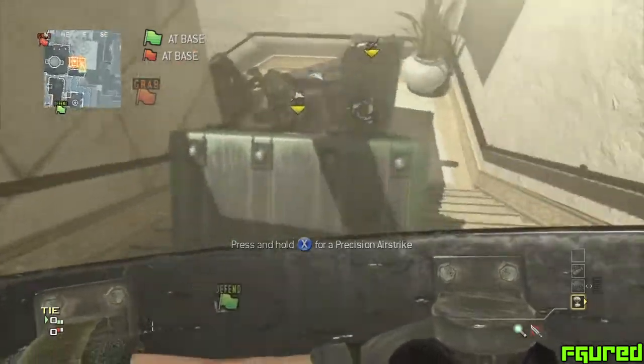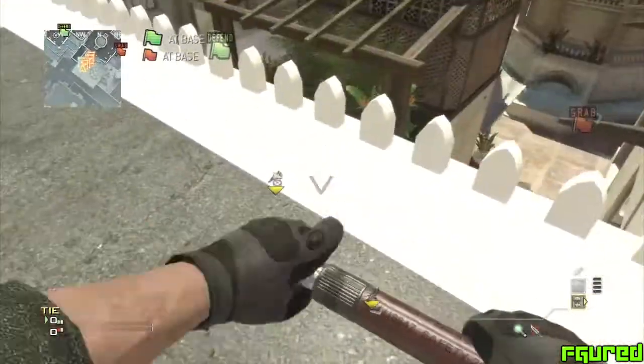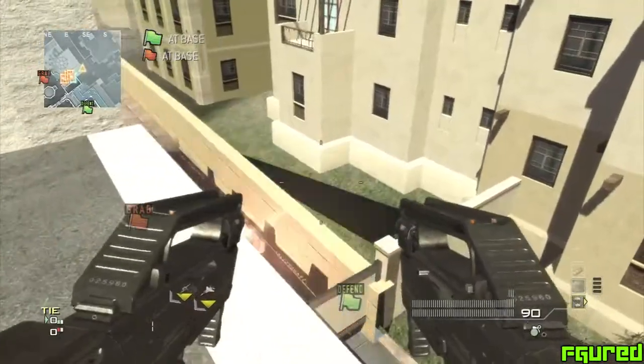Alright, so first off you want to get your care package slanted on the stairs like I do there. When you get a care package laying like this, you want to perform a knife lunge on one of your friends. If done correctly, you should go on top of this roof. From this roof you can jump onto various other places,